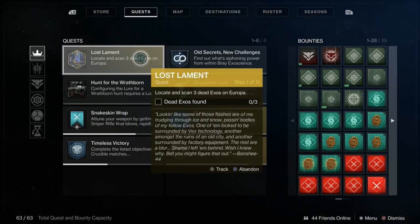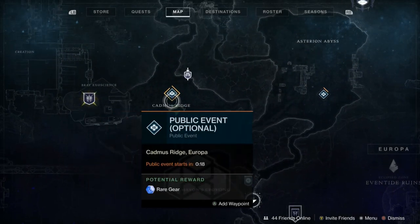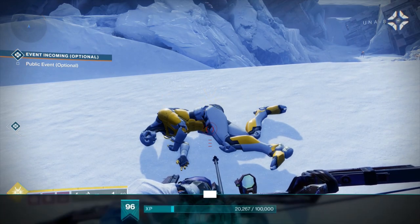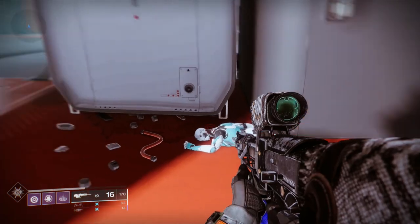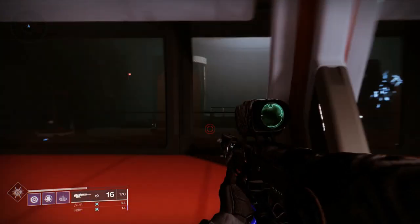To start the quest, go to Banshee and collect it. The first step is to find three lost exos. I went to two different places to find them. The first place was Cadmus Ridge — I'll show you all the locations on the map. This one is just out in the open, right in front of the big Vex structure. The second one is in the Perdition lost sector, which is also in the Cadmus Ridge area, so you've got two here.